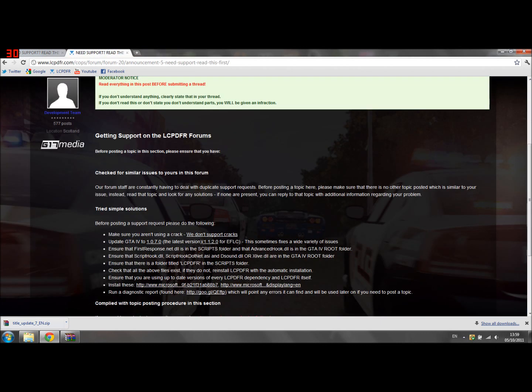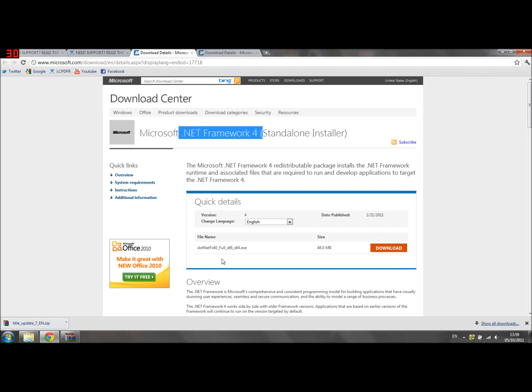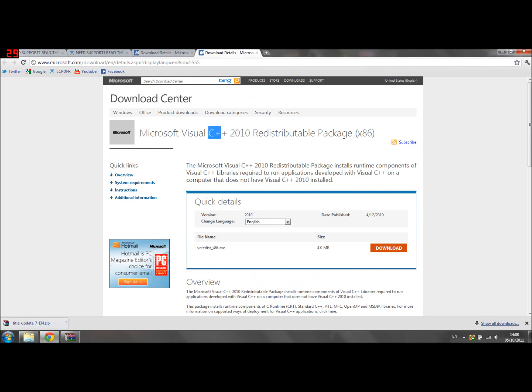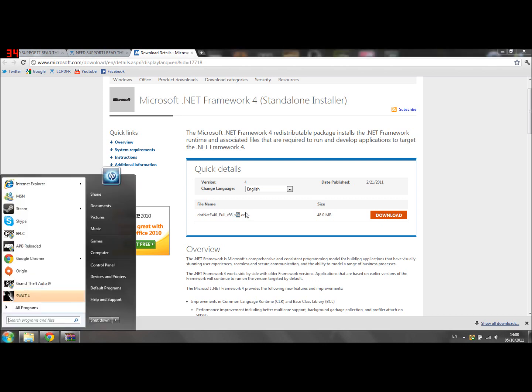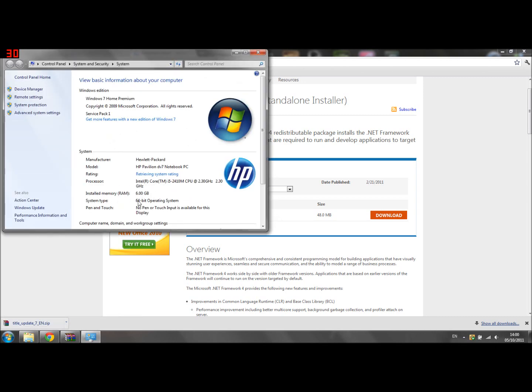Make sure you have Microsoft .NET Framework — both of these. If you don't have .NET Framework it might not work, because LCPDFR runs on it. It provides a comprehensive and consistent programming model for building applications. You also want C++ Visual — I'm not sure if the mod runs on C++, but be sure to download the version relative to your operating system. x86 is 32-bit and x64 is 64-bit. To find out your version, go to Computer, right-click, and go to Properties — for example, here it shows system type as 64-bit operating system.